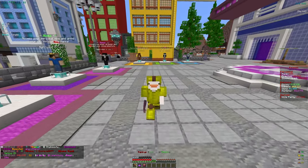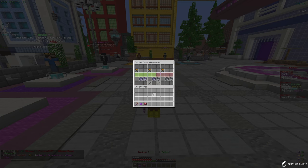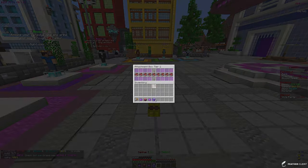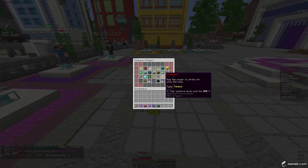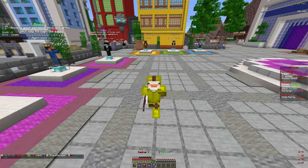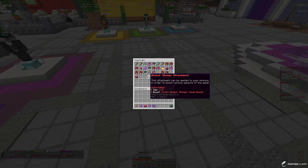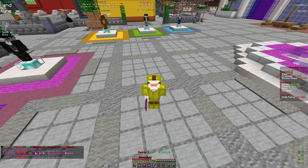I've been getting battle pass notifications, so let's check the rewards section. We got some token boosters, silver mystery vaults, and a tier one attachment box. Let's claim all of those. We got a profit attachment - I don't have that enchant yet, so I'll keep it for now. I'm keeping a few in here for future enchants.